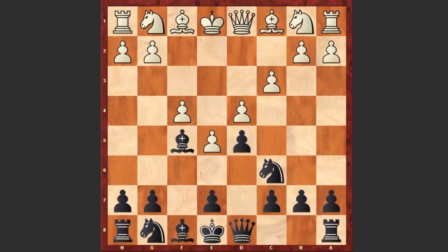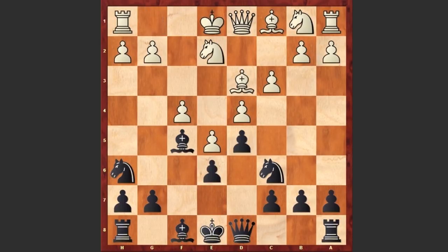Bf5, c3, e6, Bd3, Nh6, Ne2. It was better to place the knight on the f3 square controlling the h4 square, but instead we see Ne2, and after Qh4 check, g3, black is starting to exploit the weaknesses of the light squares. And here comes a very crazy move by John Cochrane.